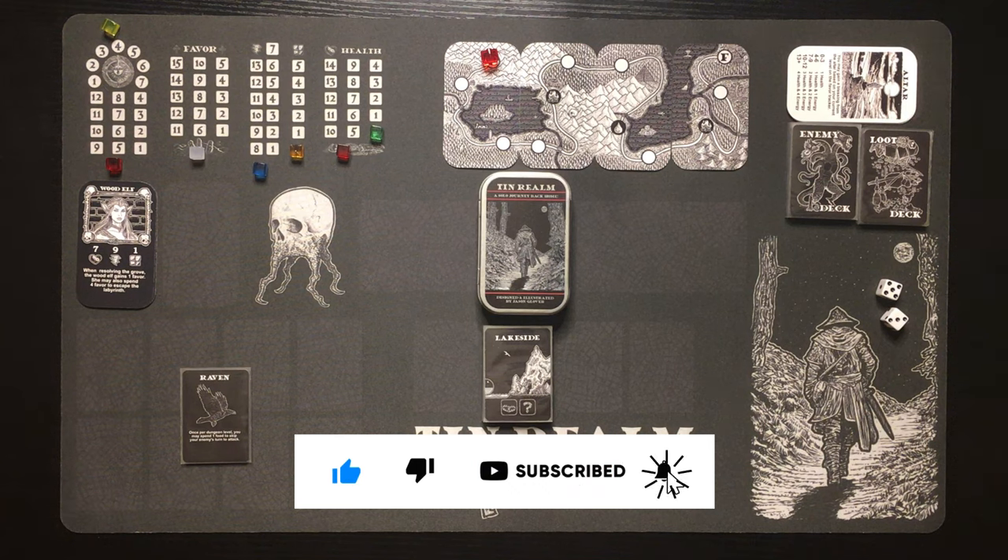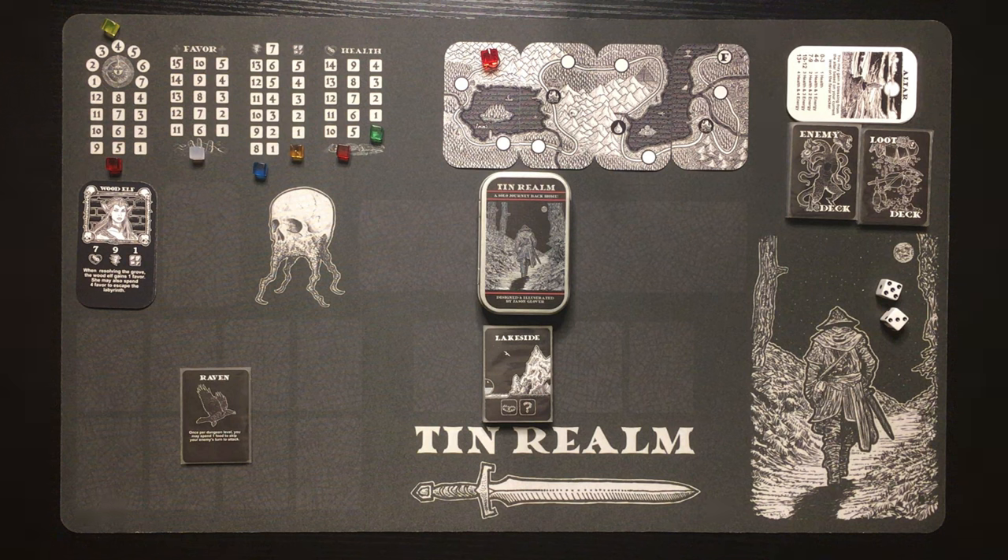You may know Jason Glover's other work — he made Iron Helm, Tin Helm, Desolate, Gates, Dust Runner, all kinds of amazing games — and he's back with his newest edition in the Tin Series, Tin Realm. Tin Realm takes place immediately after the events of Tin Helm. In Tin Helm, you go into a dungeon overrun by the Brotherhood of the Red Cloth, who've been corrupted, and you're trying to find the three shards in the dungeon to save them. It's like a two-part game.